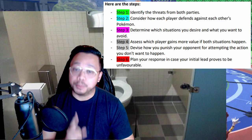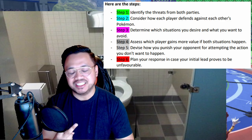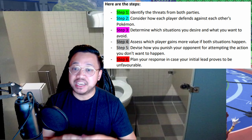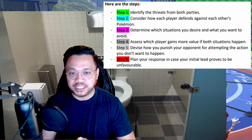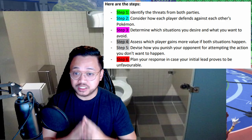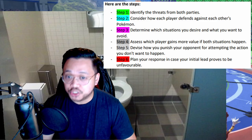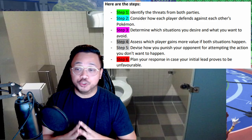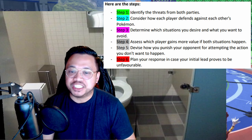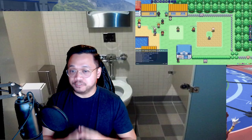Here are the six steps. Step one: identify the threats from both parties. Step two: consider how each player defends against each other's Pokémon. Step three: determine which situation you desire and what you want to avoid. Step four: assess which player gains more value if both situations happen. Step five: devise how you punish your opponent for attempting the action you don't want to happen. Step six: plan your response in case your initial lead proves to be unfavorable.